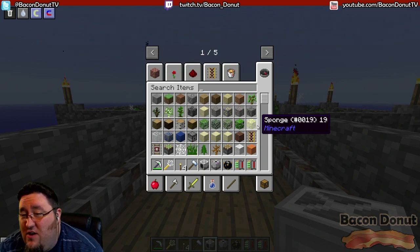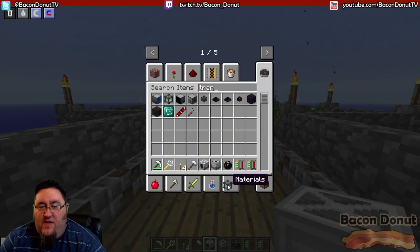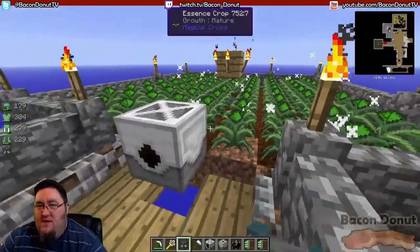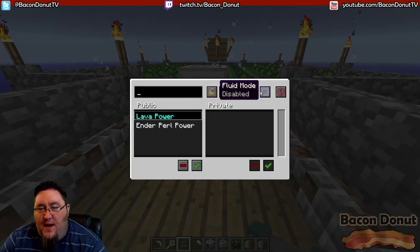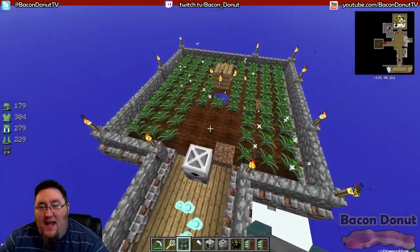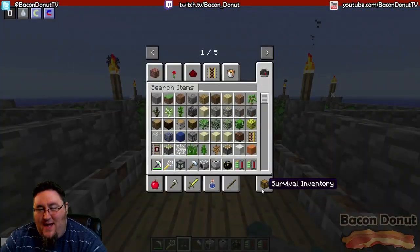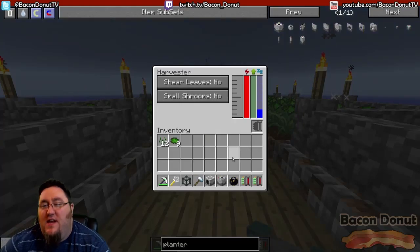We need to add power. We showed you wireless power in the last episode — you don't have to do it wireless, you could run a power cable, but I'm going to use a dimensional transceiver. You can power it from any side, so I'll put this one below it, connect it to auto power, set it to receive, and that'll fill up with power. Now the harvester worked — look, it harvested this three-by-three square and kicked out the stuff out the back: essence dust and essence seed.